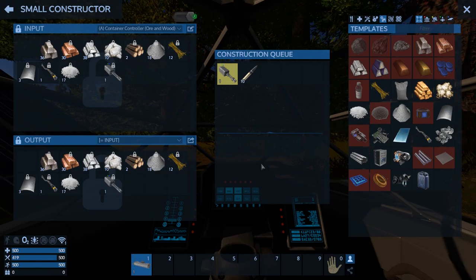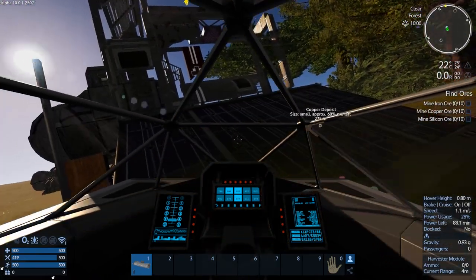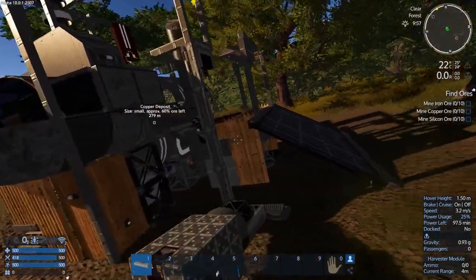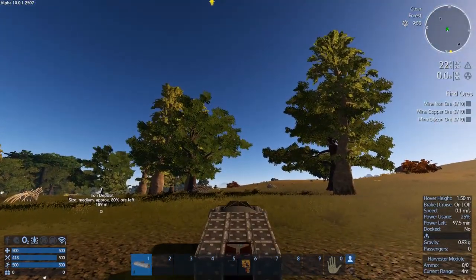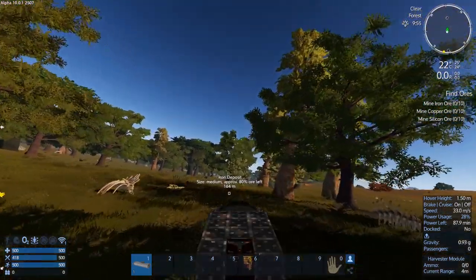Okay, so from here now that we're back, we don't need more stuff because we're gonna go mining right now. We want iron, copper, and silicone — let's go do that.